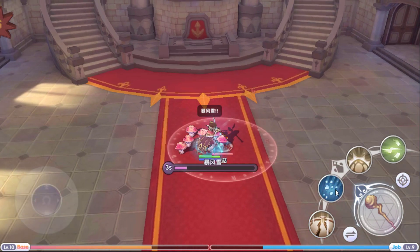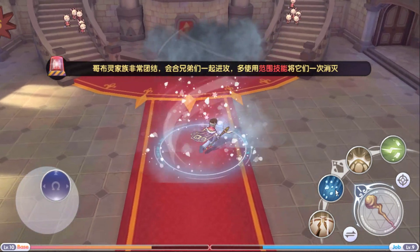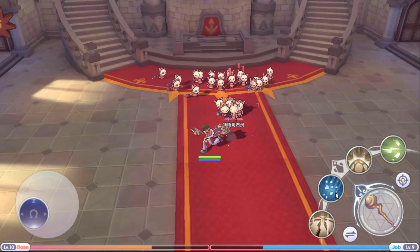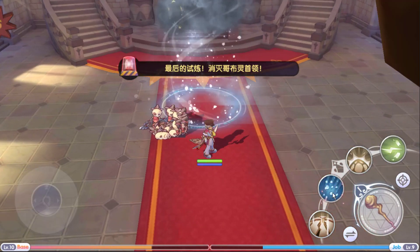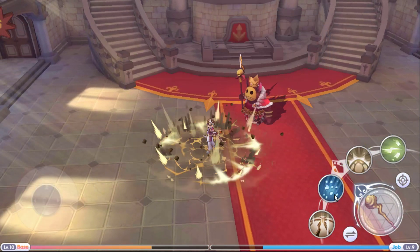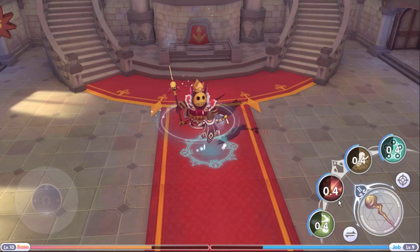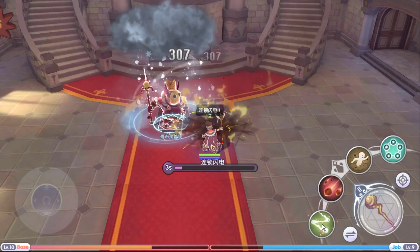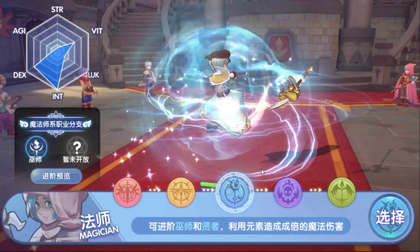Now let's use this skill — looks like we can cast it. Let's check out if we can cast 2 skills at the same time. The cast time is around 3 seconds. Looks like we cannot cast 2 skills simultaneously. Let's try again — can we combine with Metal Shower? The answer is yes! Beautiful! Next one — Assassin.